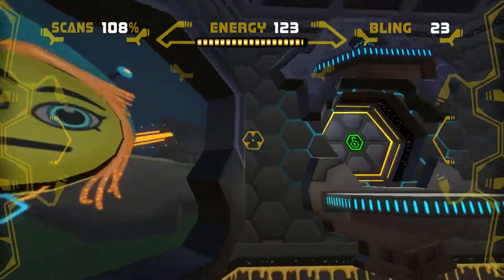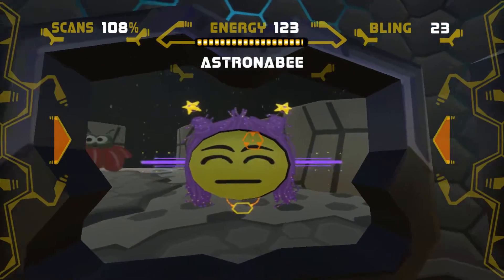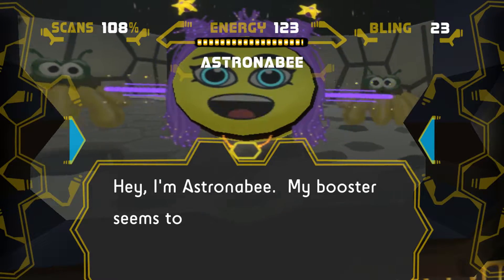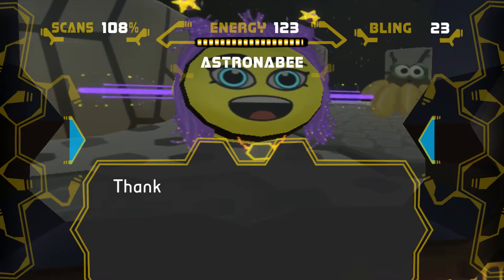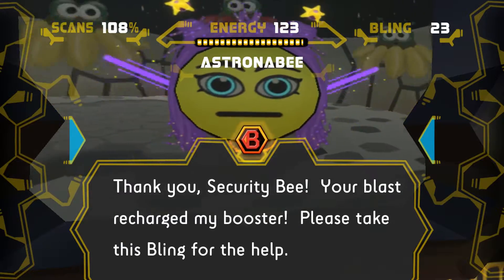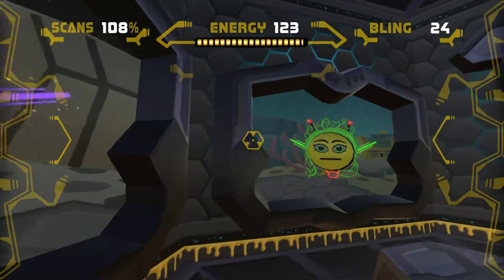The bling is now 23, and after the next two it's 25 — we can buy it. Let's talk to Astronomy Bee: 'Hey, I'm Astronomy Bee, my booster seems to have run out of energy, can you help me recharge it?' And there we go — easy! 'Thank you, Security Bee, your blast recharged my booster, please take this bling for the help.'